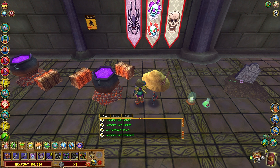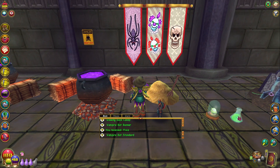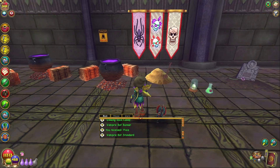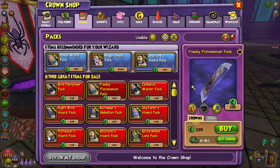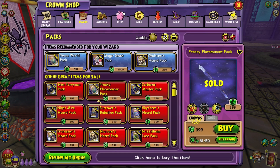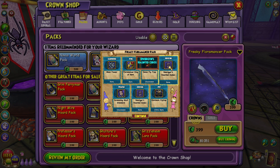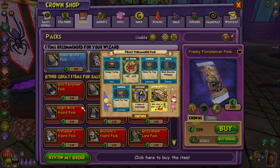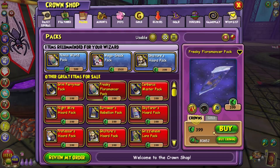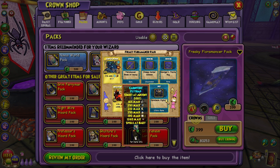My bag is full again — let me go to my bank, sell my bag, and I'll be right back. Okay, I made a little bit of room — I won't be opening that much more, maybe a thousand crowns, like three more packs. They do spam you with wands a lot, not sure how I feel about that. Still another pet — I want the mount please. Come on last pack — and no, we got another pet.